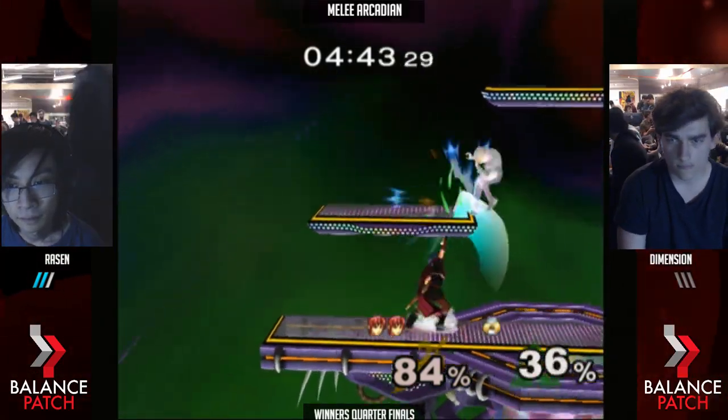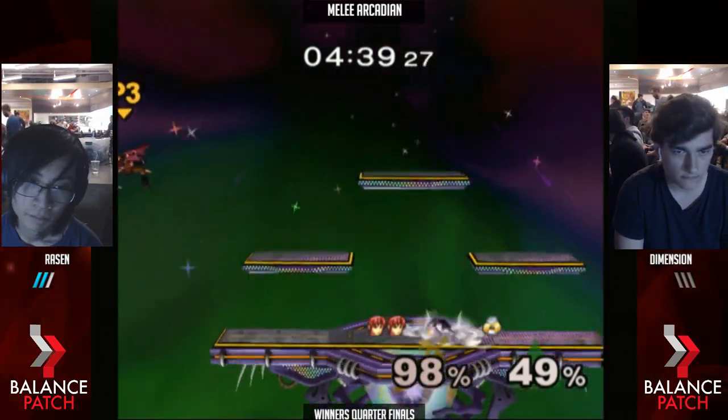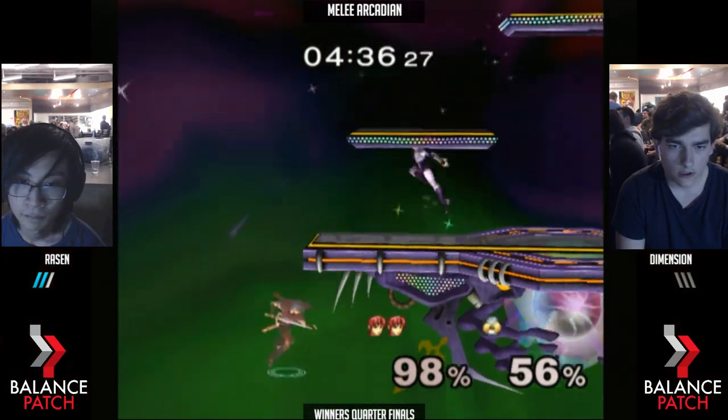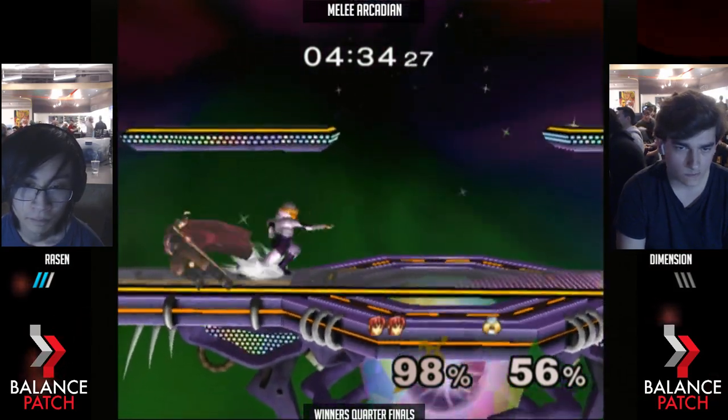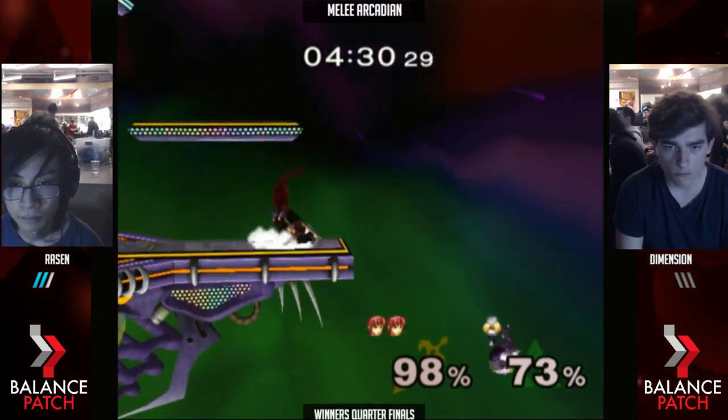It's Corona and Terminator's player 420 on the mic. Makes it back. Rosin keeps him in the corner. Spot dodge gets him out. Good follow. Now Dimension's in the lead.